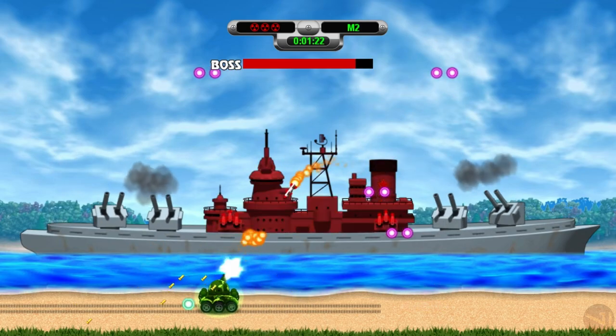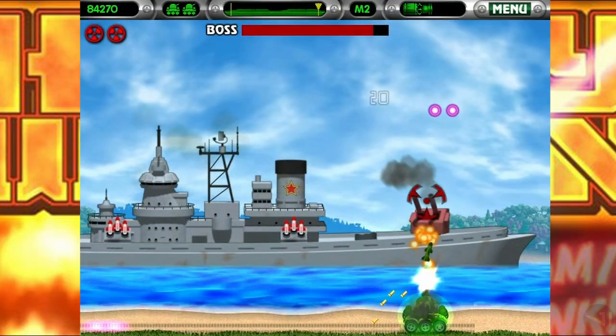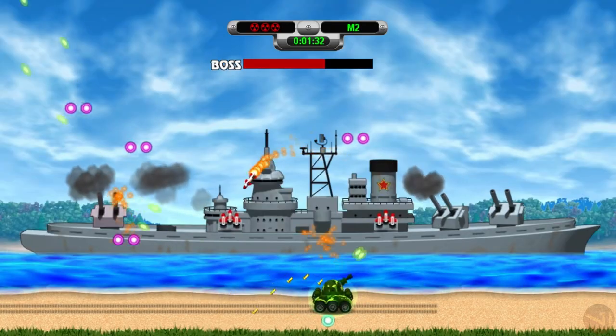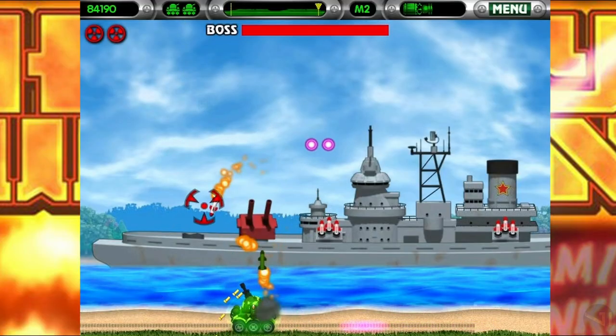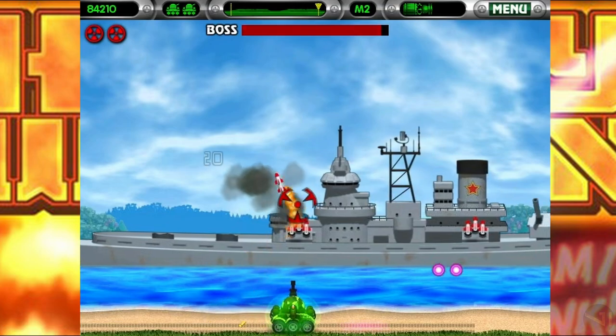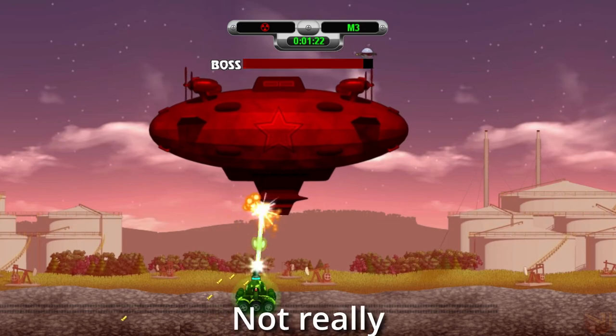The next boss is the Battleship, which has multiple energy cannons shooting at the atomic tank as well as homing missiles fired from the center of the ship. Energy cannons can be destroyed, leaving only the homing missiles to worry about. On console the whole battleship is shown on screen, whereas on PC only two-thirds of the battleship is shown at a time, with a transition occurring upon losing energy cannons on one side.